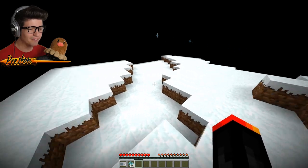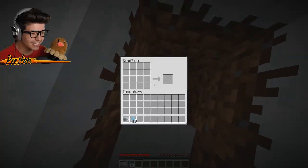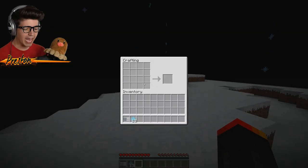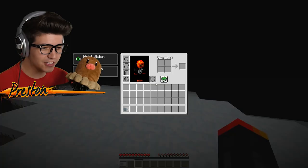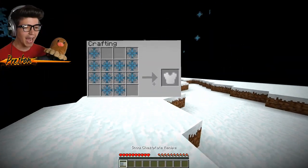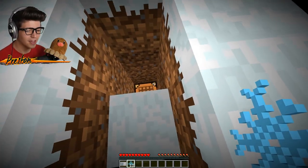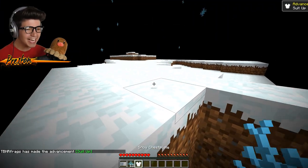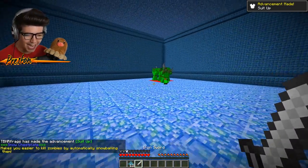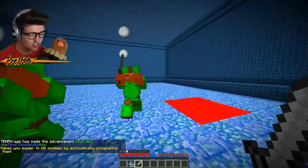Where are we going to get a crafting bench? It was hidden! I have no idea what just happened, but somehow I'm still crafting the chest plate. I just lost my snowflakes — but it was in the crafting bench the whole time. So the snow chest plate makes you easier to kill zombies by automatically snowballing them.